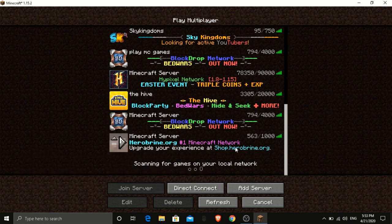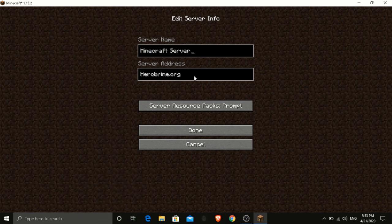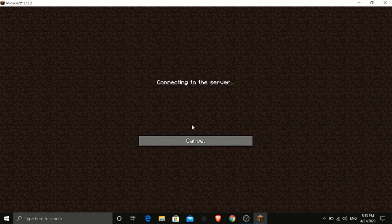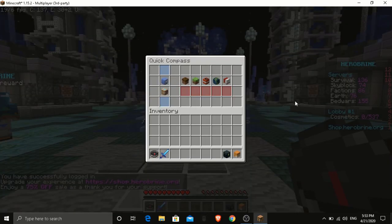First thing you're going to have to do is get the server and add it. The server is Herobrine.org. Add it to your server list and join it. After you join, you'll see the lobby.